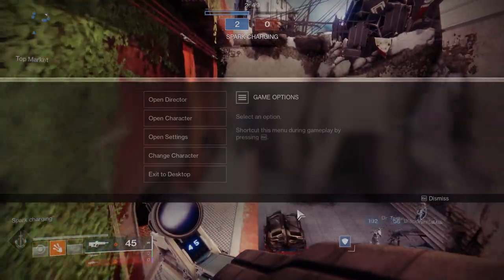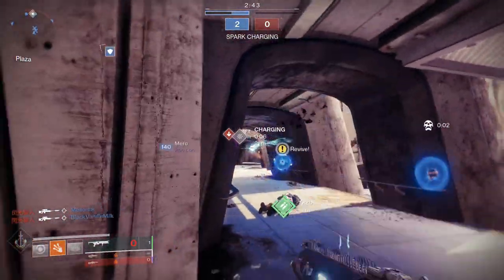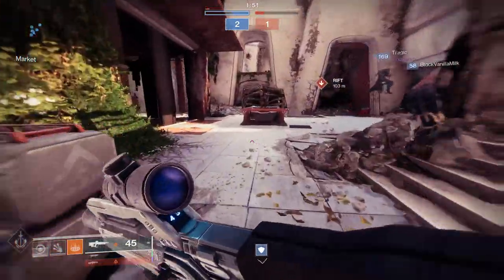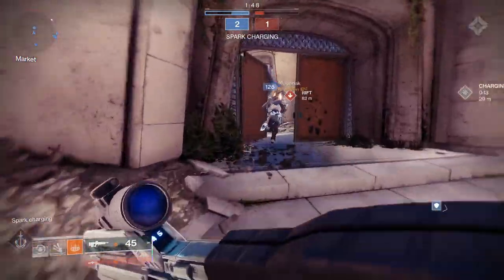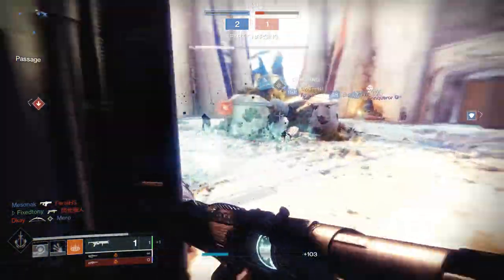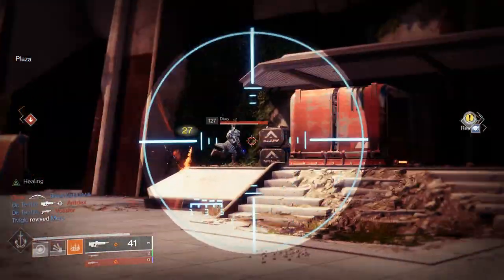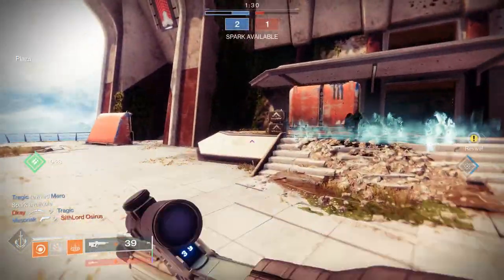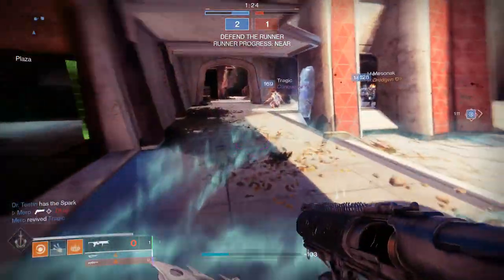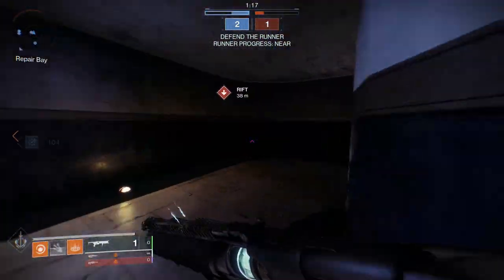This is going to be a short video because the Pothesis Veil has no ornaments — probably a good thing since it's straight up doo-doo butter. Let me know what you think in the comments. Next up I'll be doing the Geomag Stabilizers, then Crown of Tempest, then the Bombardiers for Hunter, Raiden Flux, Liar's Handshake, and for Titans the Insurmountable Skull Fort and the Cuirass of the Falling Star. All of those are arc exotics, so it's a great way to kick off Arc 3.0 fashion.